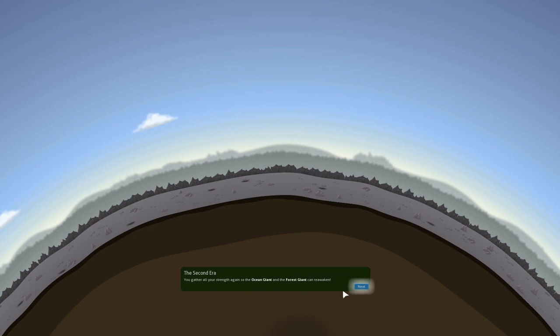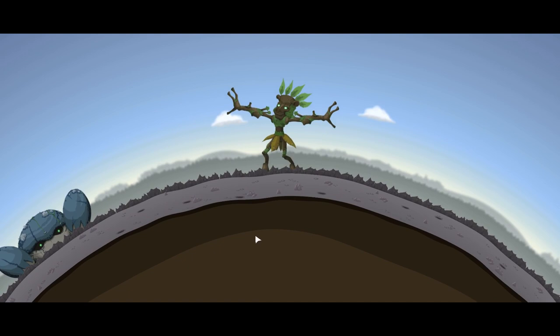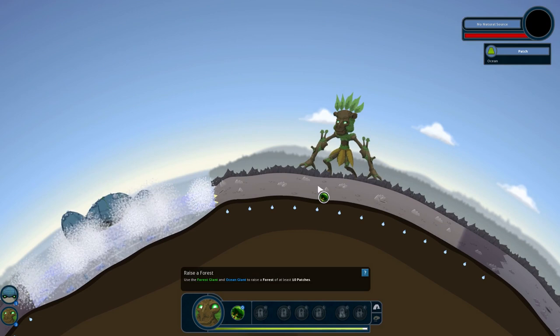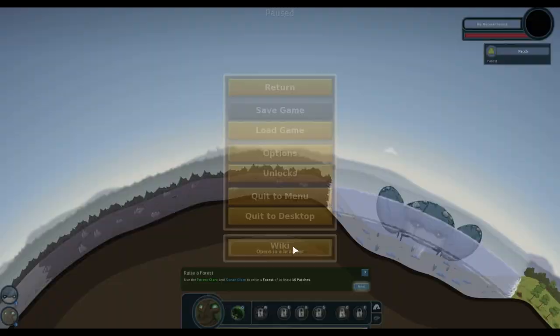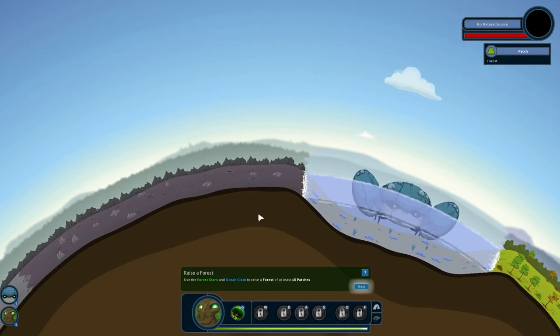Use the forest giant and ocean giant to raise a forest of at least ten patches — I believe we can oblige. Now I do feel it's important to mention a couple things about the game that I think could be useful. I would love to see an option to change the key bindings. I like the key bindings, but I just feel that in general it's better if key bindings are adjustable. So that's my only real complaint so far.